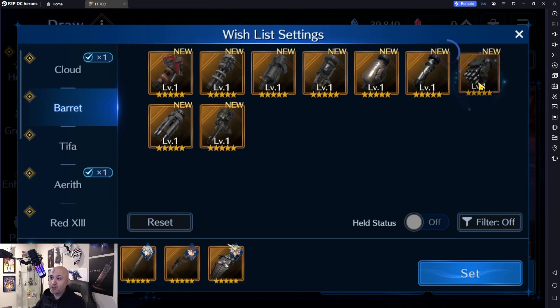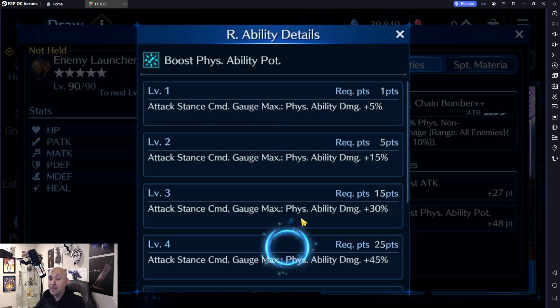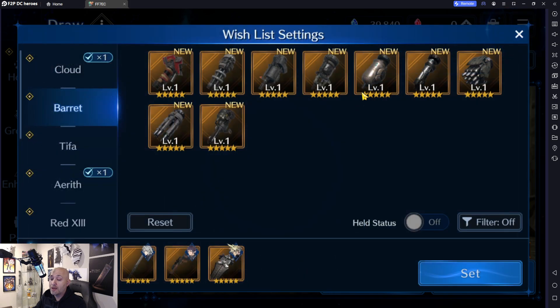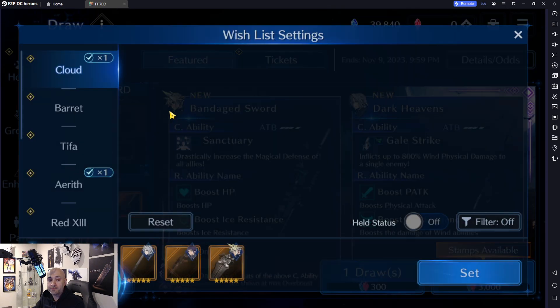Enemy Launcher is an amazing weapon — it's an all-enemy AOE attack dealing 650 damage, which is really high. The beauty is it gives you boost attack and the most-wanted Boost Physical Ability Potency at 48 points. It can push up to level six, which increases all physical abilities' damage by 70% when your attack stance is maxed out. Incredible weapon for Barrett and an amazing sub weapon as well. We're giving this an SS — probably one of his best alongside the Heavy Hauser.